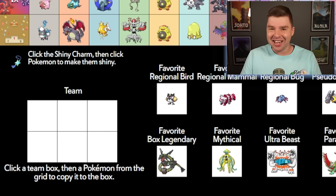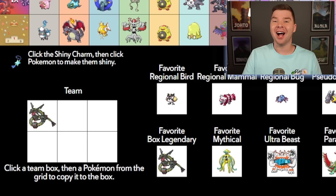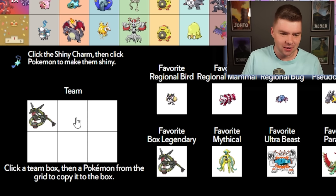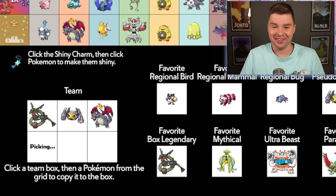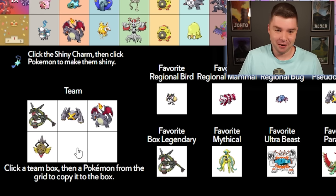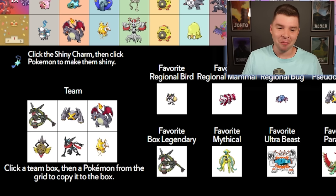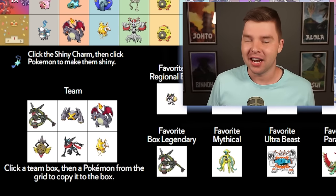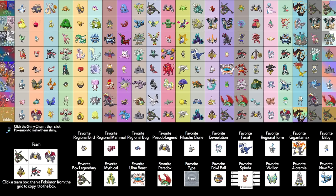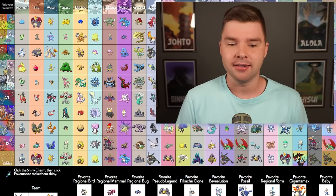And the shiny team to wrap this all up. One — Rayquaza. Two — Metagross. Three — Aegislash. Four — Giratina. Five — we got to go with the full theme, Greninja. And then we end it with Magikarp. We have all of these titans with similar colors, and they're protecting the real titan of shinies — fish. So these are all of my favorite shinies. This was actually so much fun to do. I had way more fun than I could have expected just clicking things. I'll see you in the next one.